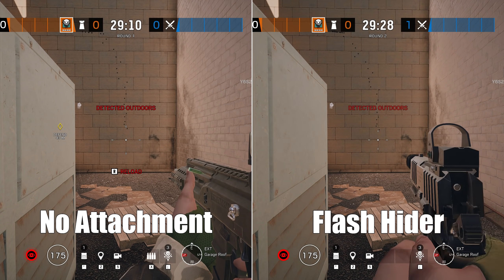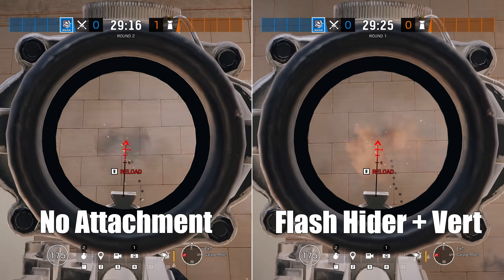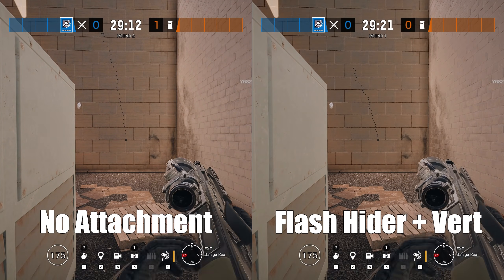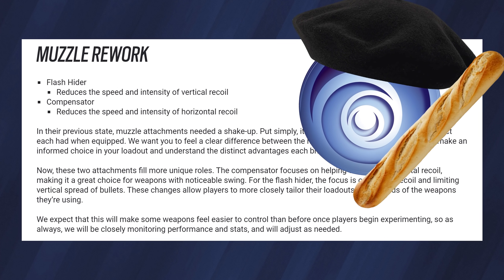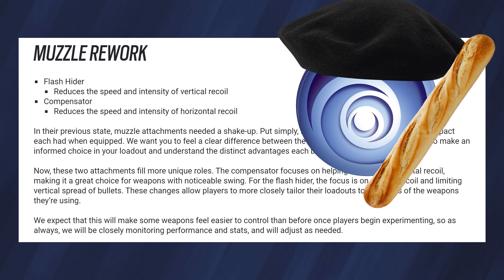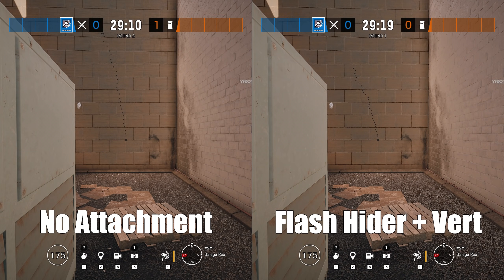The bottom line is that in terms of countering vertical recoil, the Flash Hider is getting a huge, immense, gargantuan buff compared to how it has worked up until now. It is nutty how powerful this tool is now. If you also use the vertical grip, the resulting muzzle climb is an absolute joke — you barely need any vertical recoil compensation at all to keep your gun on target. The patch notes said 'we expect this will make some weapons feel easier to control' — yeah, no kidding! If you provide a massive buff to an attachment, of course it's going to make things easier.